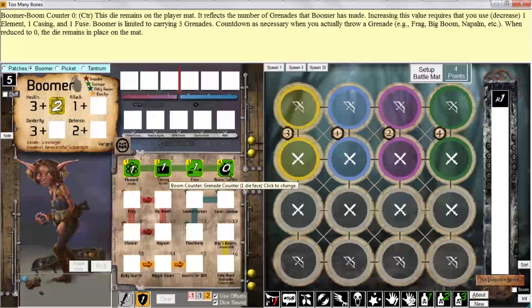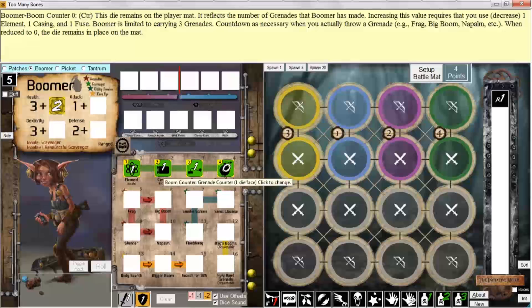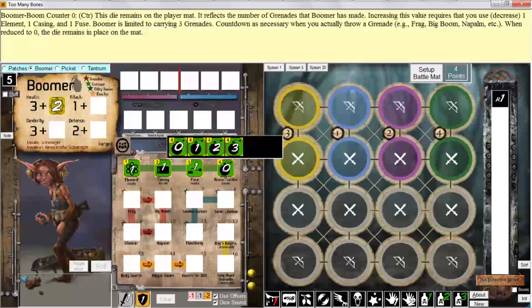If I right-click, it goes up. If I left-click, it goes down. If I left-click again, it'll wrap around back to three. So right-clicking treats this die as a standard stat die that goes up when you right-click and down when you left-click. I can still control-click to see all the various sides of the dice, and I can still change the value of the die that way by clicking.